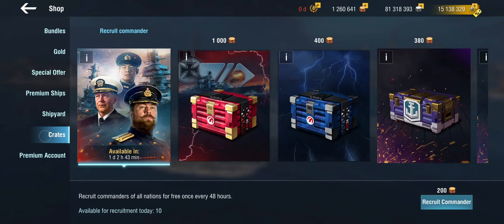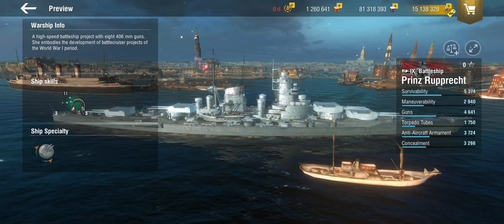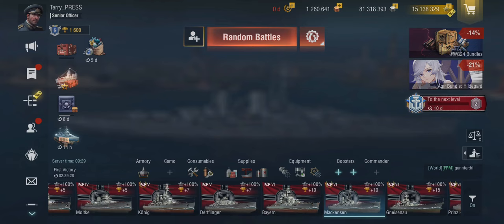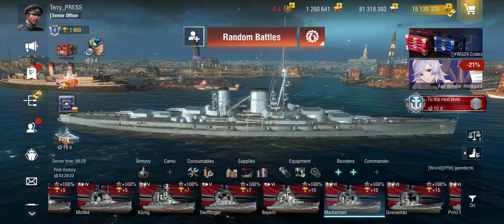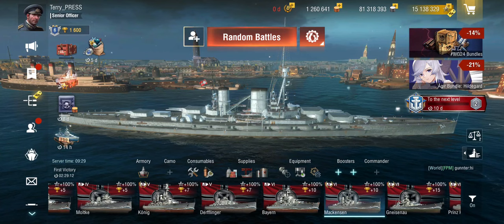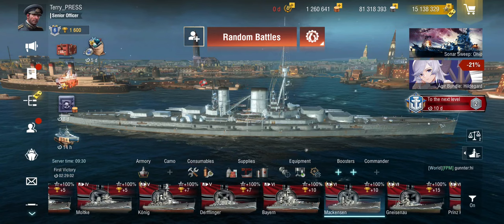You can also get the Schlieffen and the Prinz Rupprecht from a crate — again, tech tree ships, free ships, available for free grinds in a couple of months. And you can get the Tier 7 and Tier 8 from an event. So this is just early access. I'm going to use the Mackensen because it's probably the most common one people will actually get, being in the Blitz Pass which has plenty of resources besides the ship. This is the sister ship of the Prinz Eitel Friedrich, which is an extremely excellent Tier 6 premium.